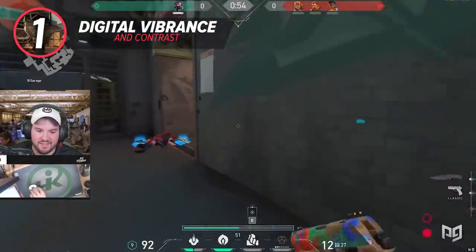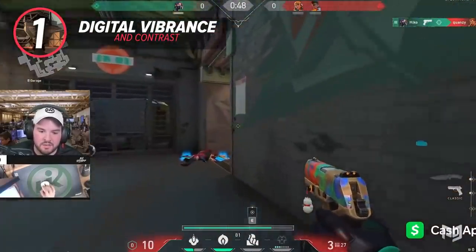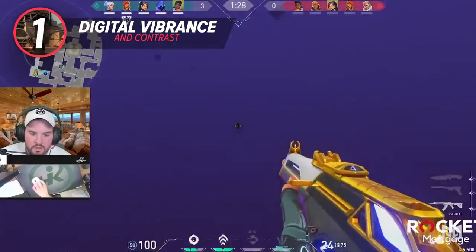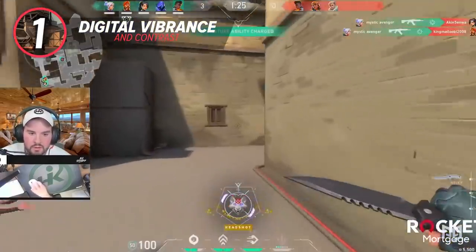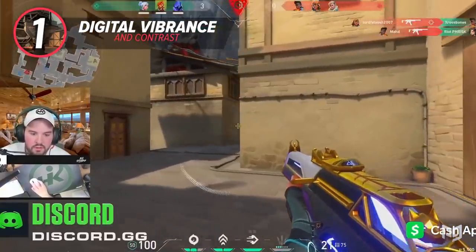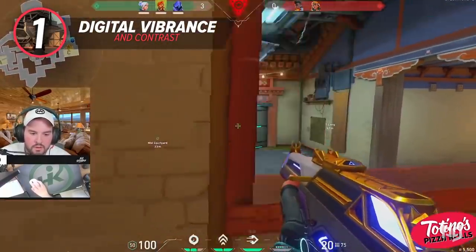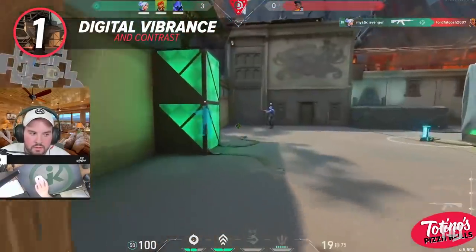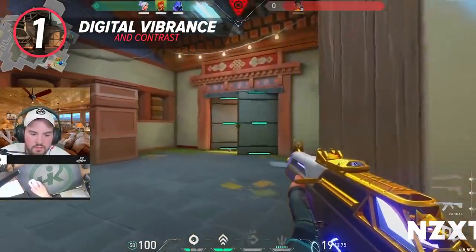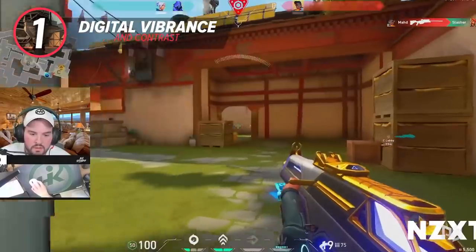This is why streamers like DrDisrespect and Hiko use it when they play their games. Contrast works similarly to Digital Vibrance but touches a few different areas of the digital image. Contrast is the difference between light and dark in an image. High contrast images will have bright highlights, dark shadows, bold colors, and show texture in the subject. Low contrast images will have a narrow range of tones and might feel flat or dull. When you see these settings in NVIDIA Control Panel, they will most likely be set to the standard 50%. Slowly increase these two settings to brighten your image display and add richness to colors. You can keep increasing to your comfort level, or continue manipulating other settings in NVIDIA Control Panel to increase performance and visual fidelity.